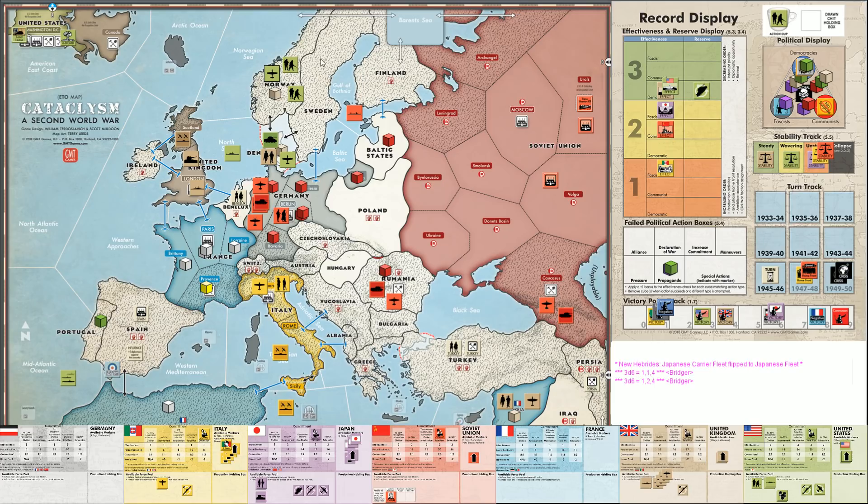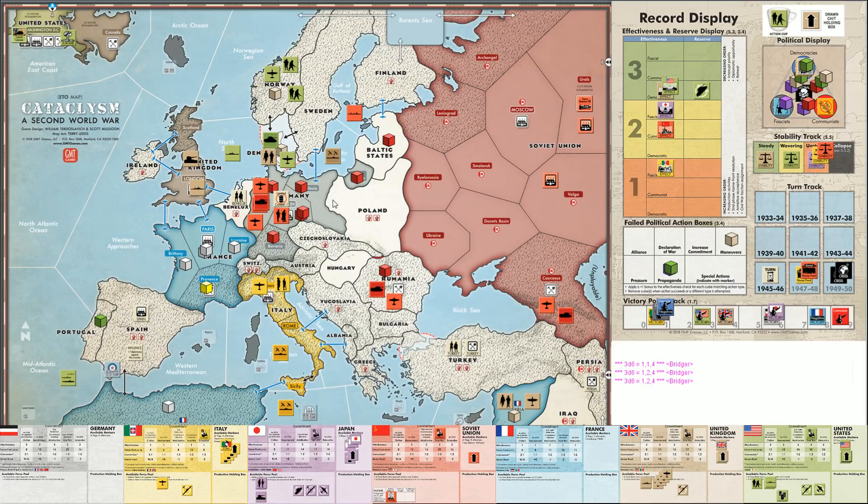Next out of the cup is an American air unit - we're going to send that to Norway so that force can push through Sweden and Finland while this force helps defend Denmark. Next, a British flag - their stability is fine, so they'll use this for builds, trying to get some more air units out: 3d6 for maneuver - failure. Everything's a failure. The democracies are having a hard time. Next is a British offensive. The British are going to do a deployment, putting their unit in the Baltic Sea because they have Denmark as a friendly port. That cuts Soviet supply pretty effectively - so let's put a limited supply marker up to remind us they're in limited supply.